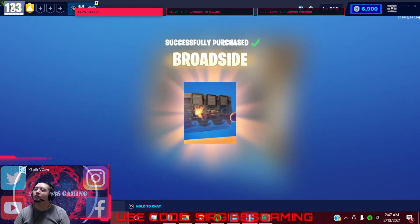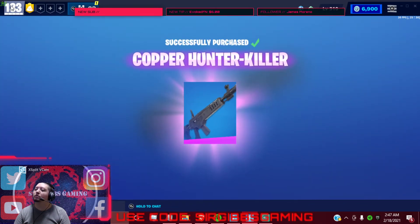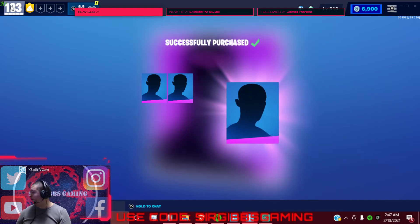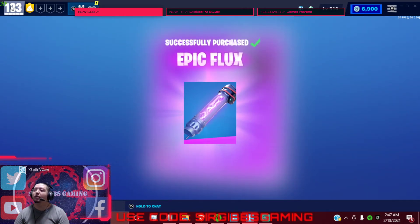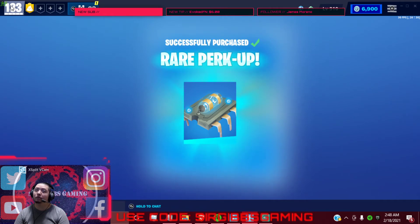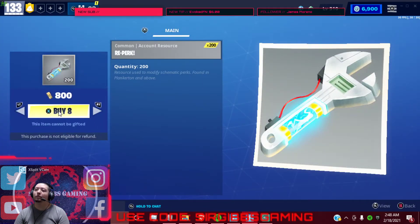Buy that Broadside — if you don't need it, just buy it to scrap it or collection book it. Let's see if we get the epic flux or legendary flux. I don't need Pathfinder Jess though — she's a very good Outlander by the way if you didn't know. Very good Outlander, and then you got the legendary version if you want it. The hardest thing to get in this game is epic and legendary flux. It's easy to get but it takes a long time to stack it up because you only get 50 legendary every week — they used to give us a hundred I think. But epic flux they give you a hundred.